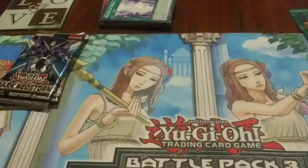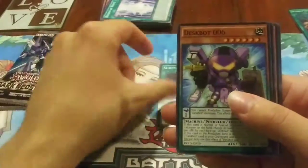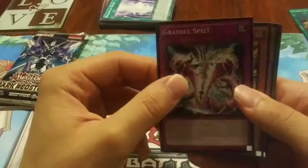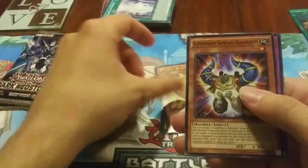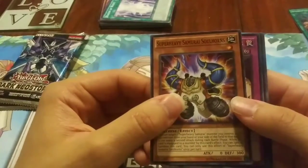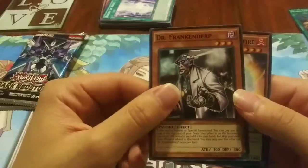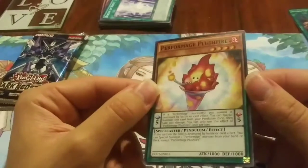Now on to Dimension of Chaos to see what that has to offer. We got Performage Mirror Conductor, Shuffle Reborn, Despot Number Six, Bridal Split, Sphere Kuriboh — not really too special — Super Heavy Samurai Soul Horns, Dark Contract of the Heirs, Dr. Frankenderp, and Performage Flamberge — looks like a little snow cone.